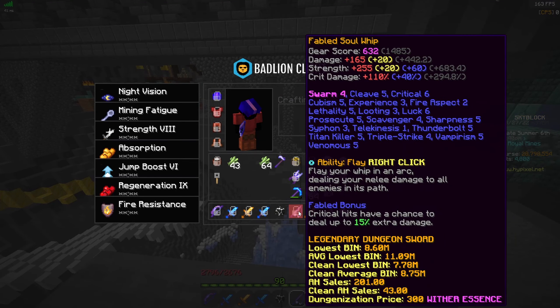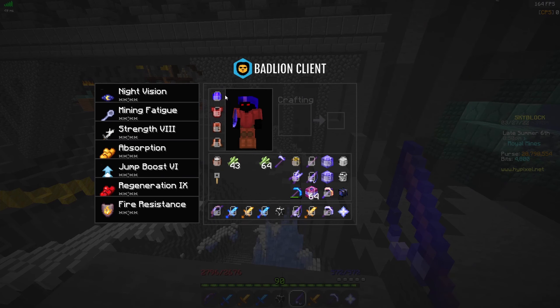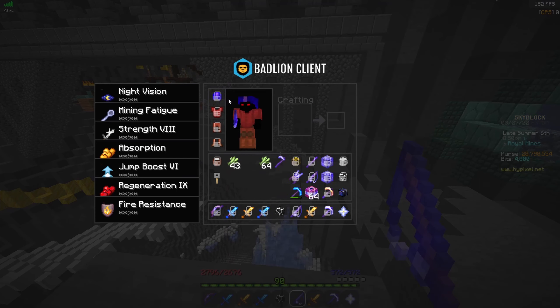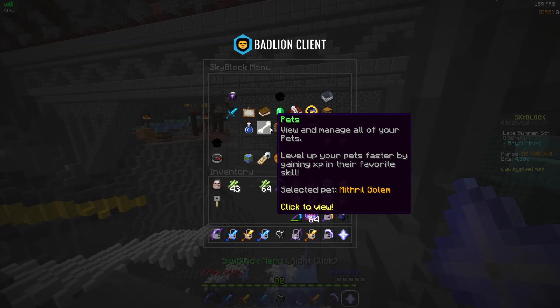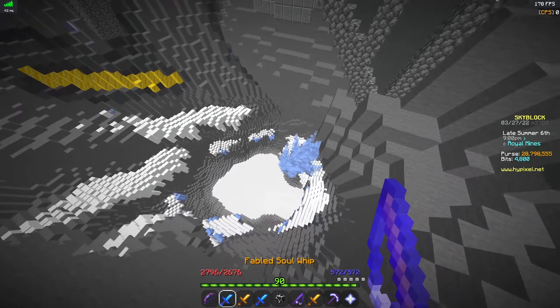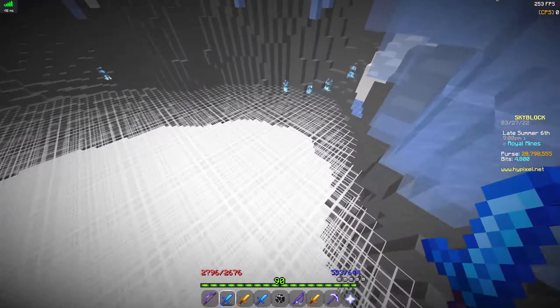So I have a Fabled Soul Whip, Swarm 4 — I didn't want to get Swarm 5 because I want to see if it's worth it first — Necron, and a Terranstial Helmet. The Terranstial Helmet is recombed with all Hoptaeteu books. And I'm also using a Legendary Mythra Golem, which makes my combat stats 50% higher, and I'll just do a fast damage test.